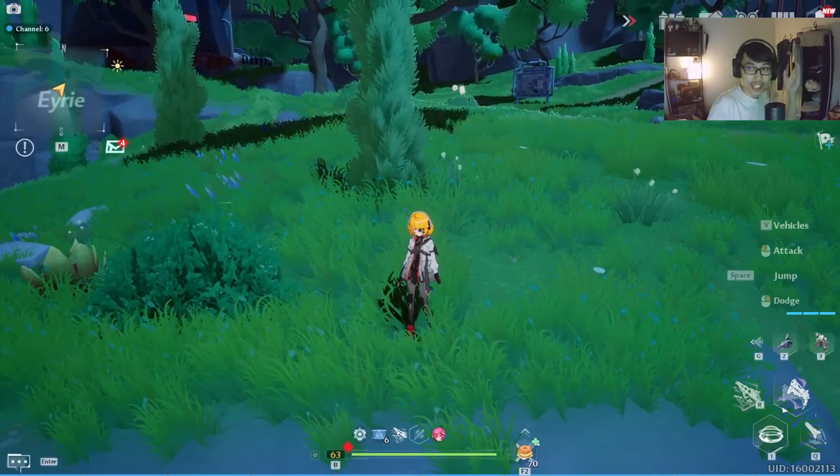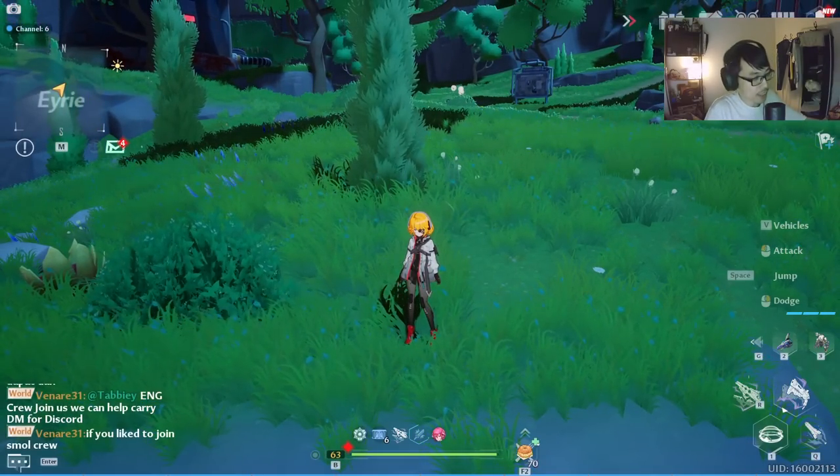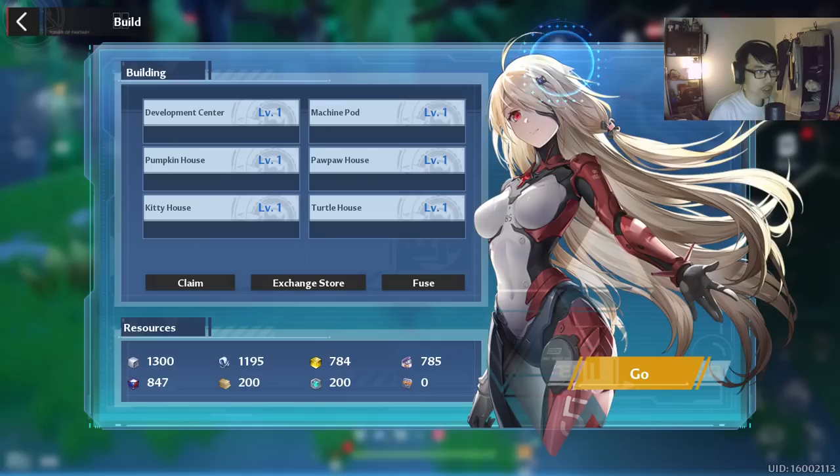Today's focus is going to be about the home system. You can access it via pressing the menu right here in the build. Notice you got all of these buildings — there are 6 buildings in total: Development Center, Machine Pot, Pumpkin House, Paw Paw House, Kitty House, and Turtle House.